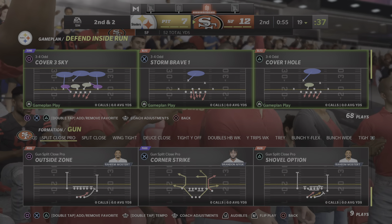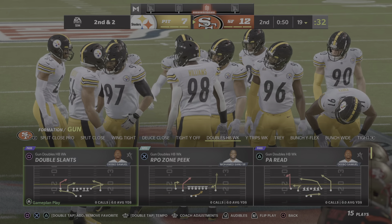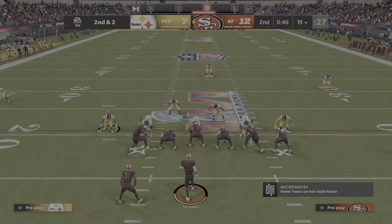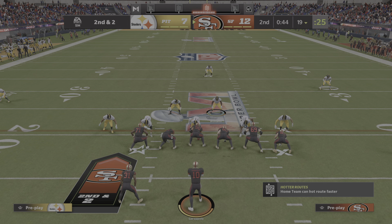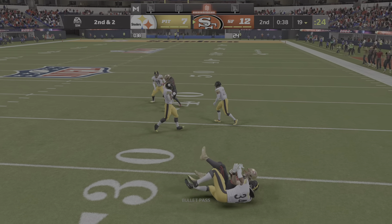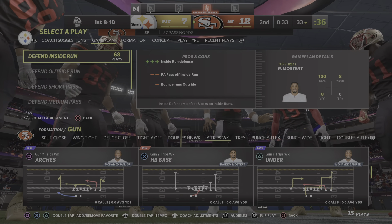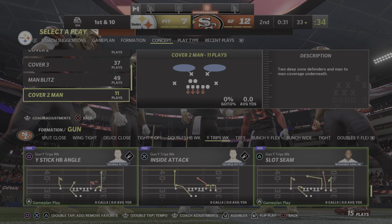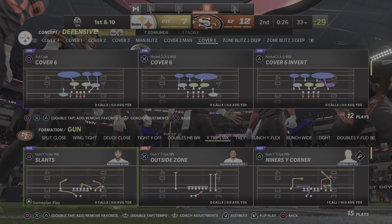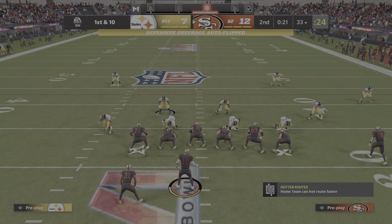That looks to be eight officially, so second and two. First play of the drive — let's give credit all around. Excellent blocking, but the guy carrying the ball was the finisher. A really nice run. Eight yards the gain. Here's second and a couple. Now Garoppolo. The first catch of the game for George Kittle, and he's got it past the 30 before he's hit and dropped. That was great protection there because it allowed him to lock in on his receiver. Nice connection for a really nice gain.